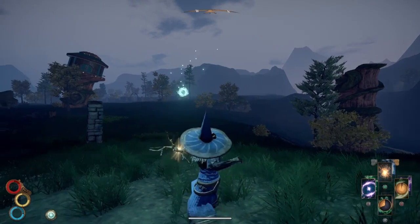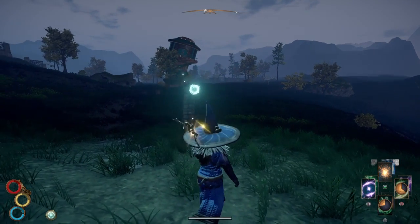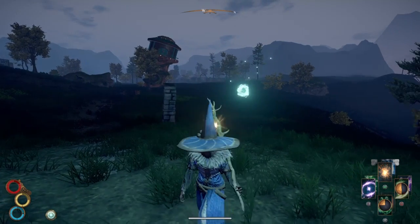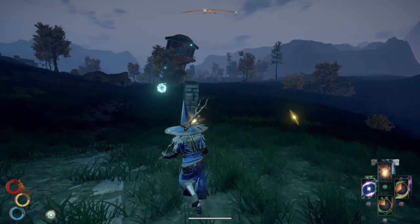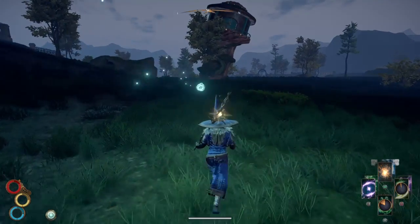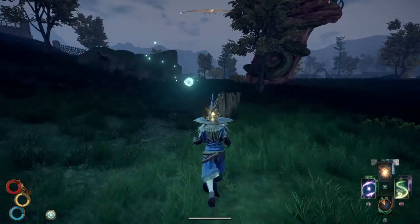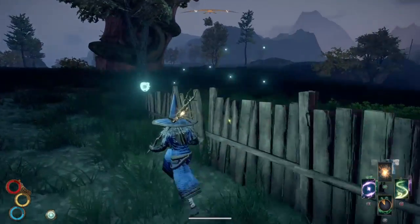The other ability you can use while in that wind sigil is wind push. Wind push normally just does a high-impact hit with no damage, but when cast in the wind sigil it instead does a lot of damage while still having a high-impact effect.